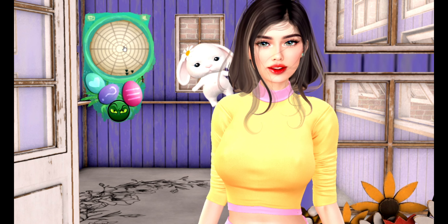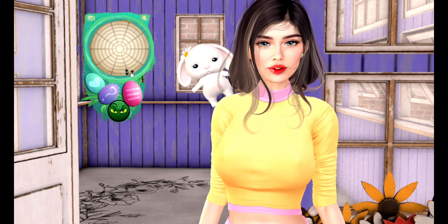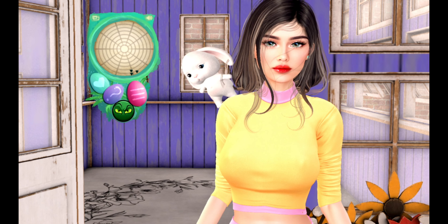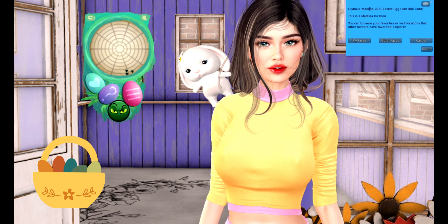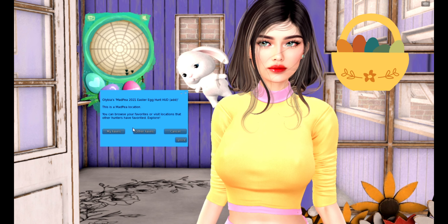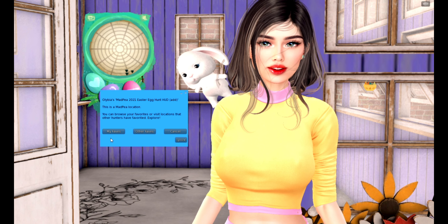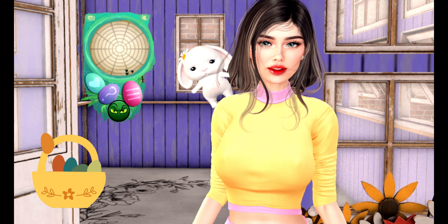There is also a beeping sound that keeps getting faster the closer you are to the egg. The blue button on the HUD allows you to save your favorite sims throughout the hunt so you can go back anytime you want — and something super cool is that you can also visit other people's saved favorites.